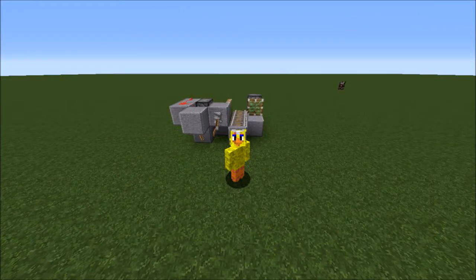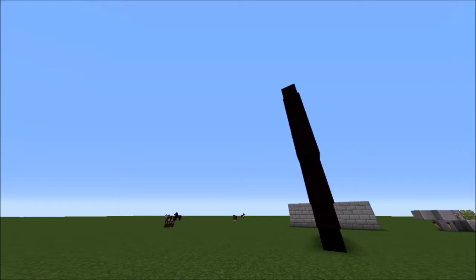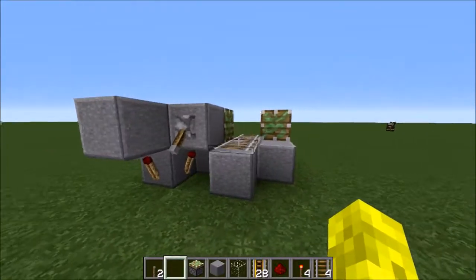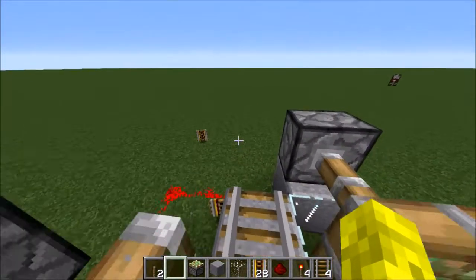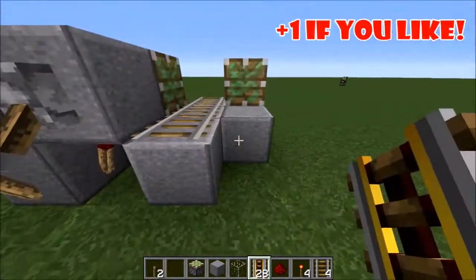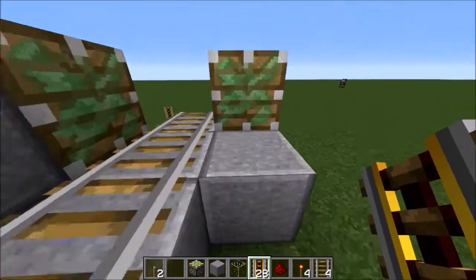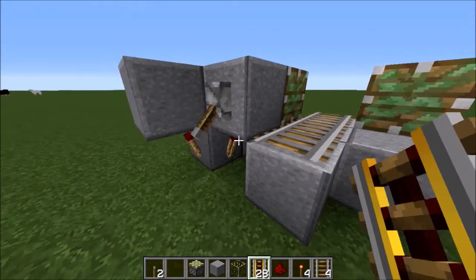All right, what is going on guys, ManBot here. Today bringing back another redstone tutorial. Today is going to be the infinite powered rail duplication glitch, I guess is the best way to say it. You guys have seen this before in your Minecraft career, but I'm going to do it in my SMP world. Whatever I do in my SMP world, I like to show you guys in a short tutorial so you know what to do on your own.